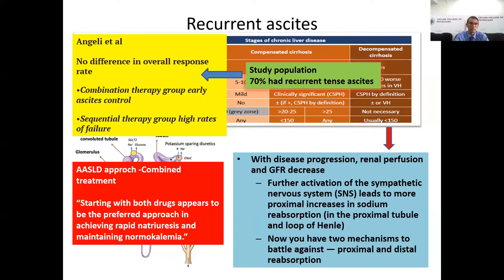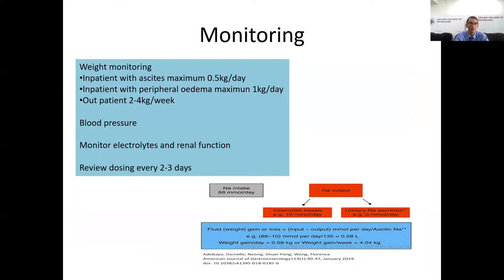When patients are started on diuretics, we must monitor weight, blood pressure, electrolytes, and renal function, reviewing dosing every two to three days. In inpatients with ascites, the maximum weight loss should be 0.5 kg per day; if peripheral edema is also present, up to 1 kg per day. For outpatients, two to four kilograms per week weight loss is recommended.